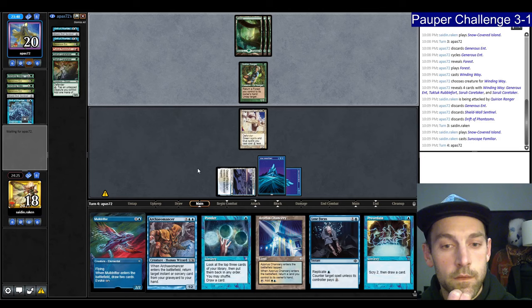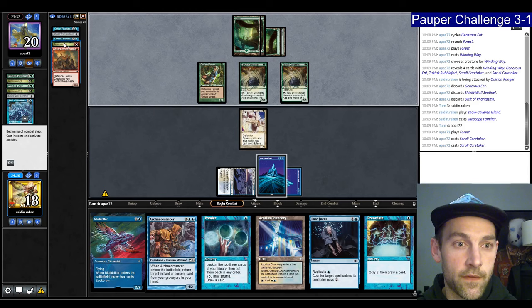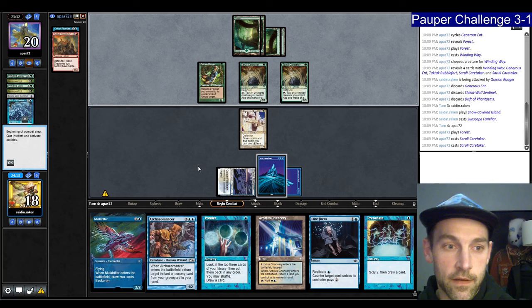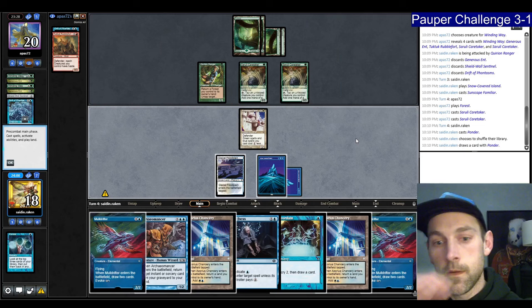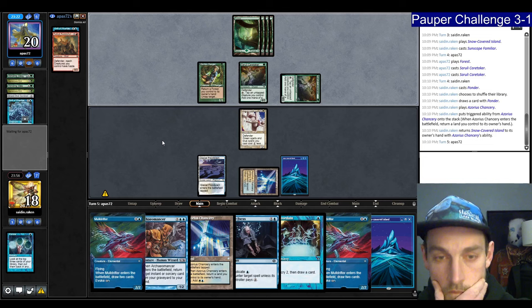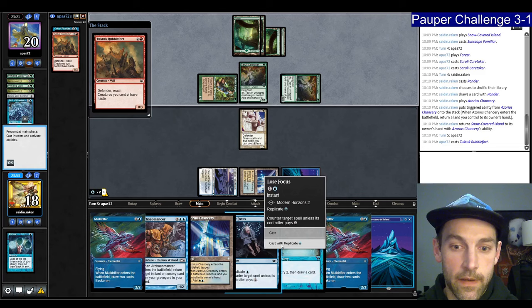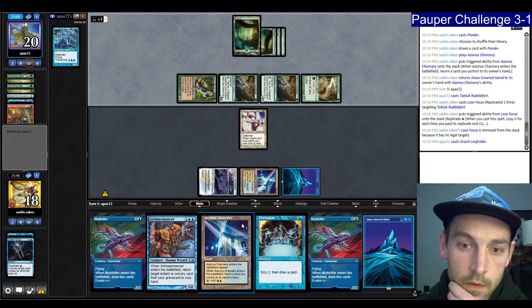I only know 2 of the cards in his hand. Let's Ponder — don't want any of these. Find a Muldrifter. I think I have the Chancery here, pick up the Island and pass. Looking to hard counter the Tuk Tuk. Enough mana to go off with a Reaping here. We're definitely going to counter this. He plays a Leafcaller — so he can now Drift. I'm going to go Archaemancer for Lose Focus actually. They play Lead the Stampede — finds Axe Bane, this Scholar guy. Right now he has 7 mana.